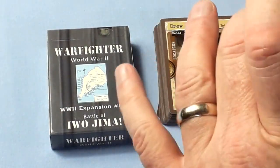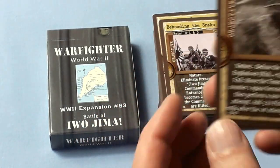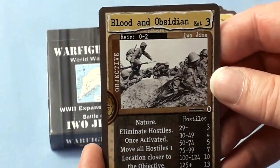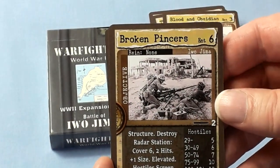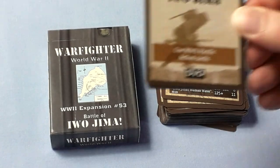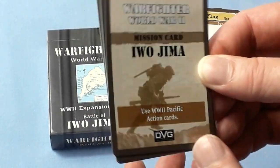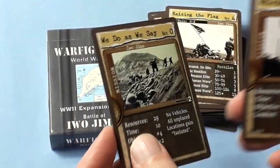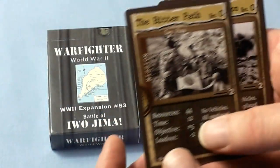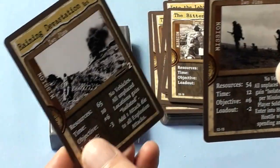Objectives include: Root Them Out, Beheading the Snake, The Mountain Falls, Blood and Obsidian, Broken Pincers, and Raising the Flag. And to go with those, the mission cards — use the World War II Pacific action cards. Missions are: Do As We Say, Whispers of Steel, Into the Labyrinth, The Bitter Path, Raining Devastation, and Go the Distance.